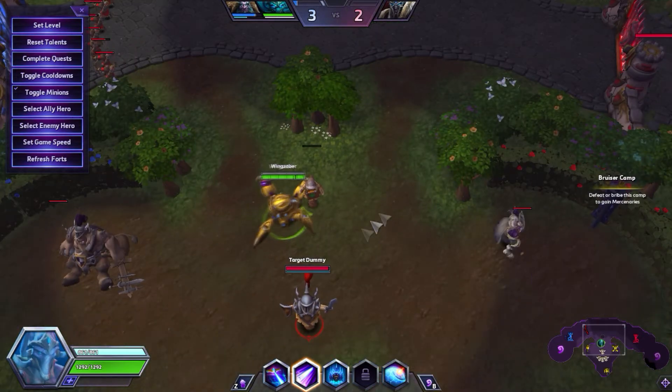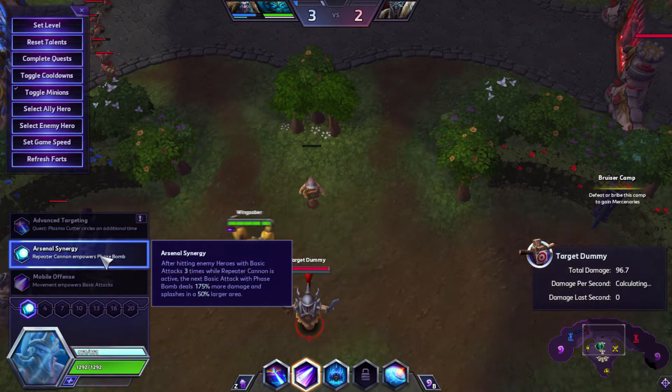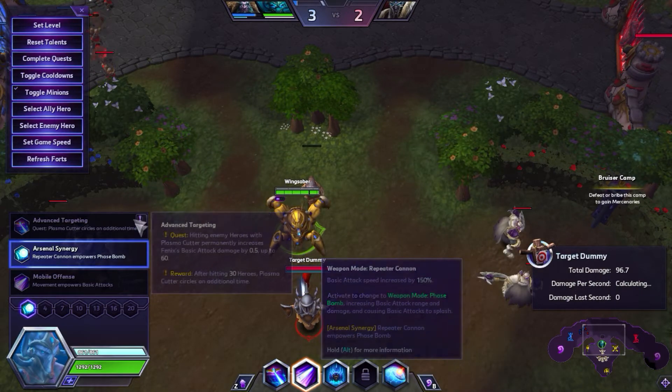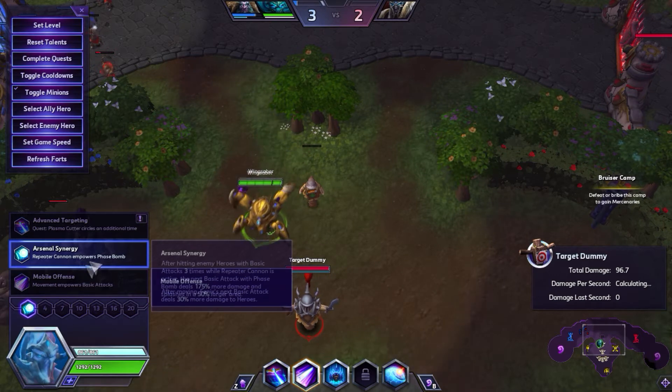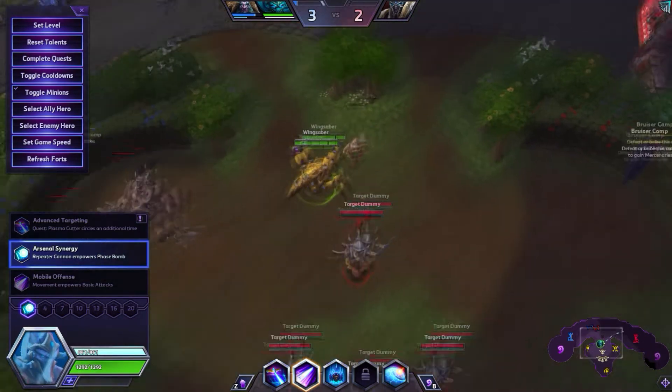The first thing I want to talk about is arsenal synergy. Attacking three times while PD cannon is active means your next phase bomb will do even more damage and will splash in a larger radius. I see a lot of people do this incorrectly.